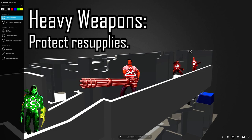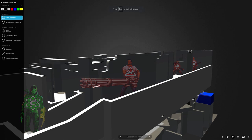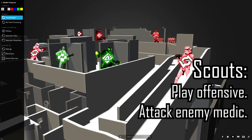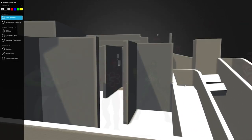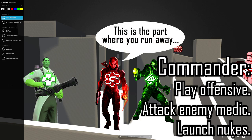The heavy defends the ammo and the medic. They play defensive and try to keep their resupplies alive — not just because they are effective for stopping commanders, but also because they constantly need resupplies. The scouts play offensively and try to attack the enemy medic, since they get resupplied very quickly and can stay out for longer periods. The commander plays offensively and attacks the enemy medic, using nukes quickly when earned, as this generally gets more points and they are effective for killing resupplies.